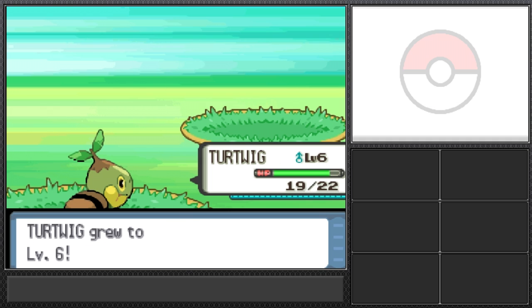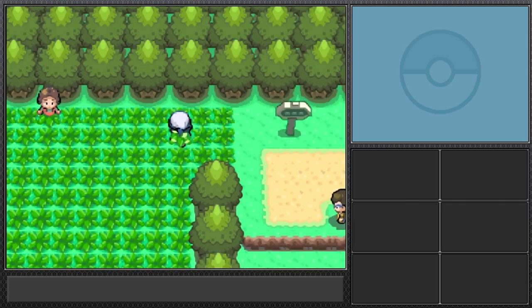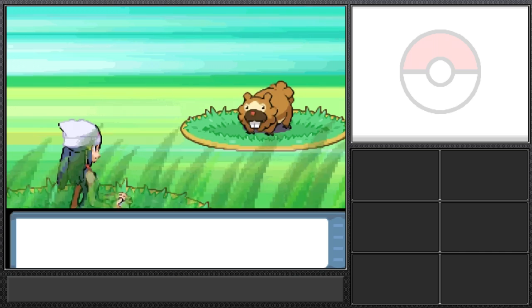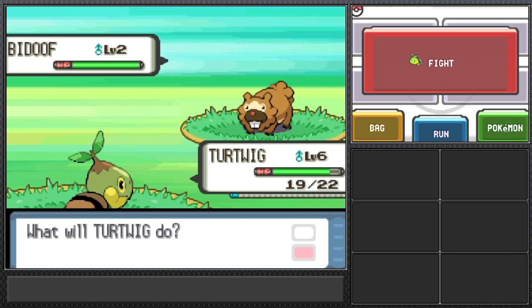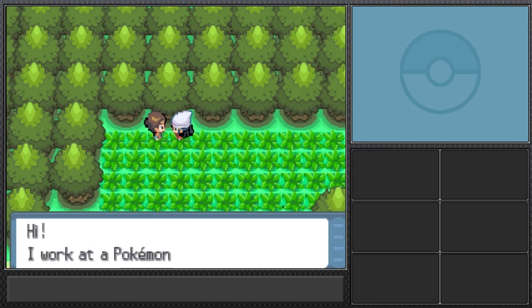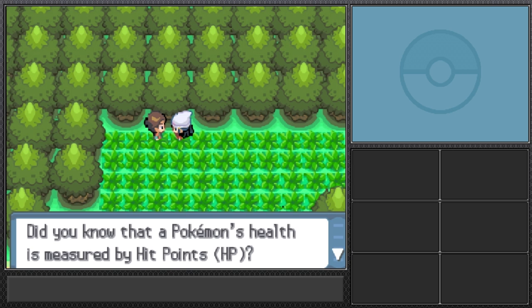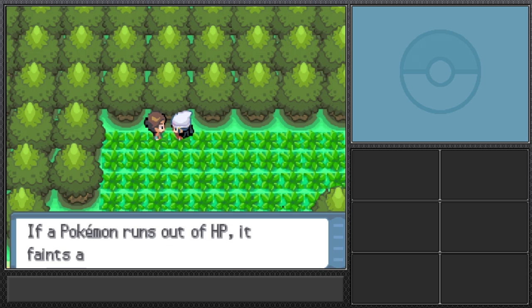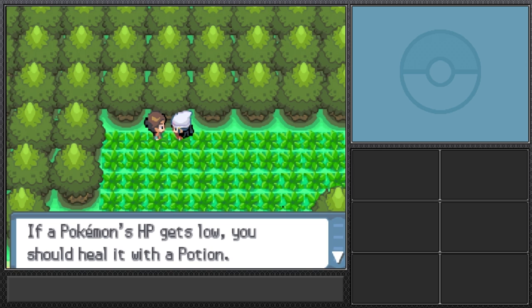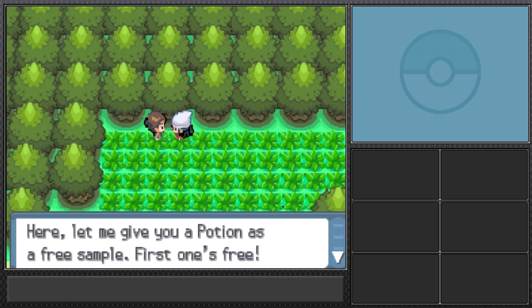Let me explain the rules — they'll be in the description. I'm not going to worry about these early battles because I can't use Turtwig once I get Pokeballs and start my monotype run. A Pokemart worker shows up and explains HP and hands me a free potion as a sample.